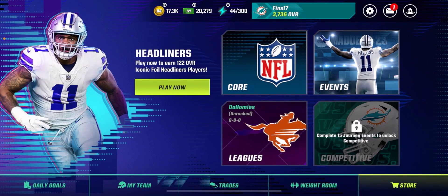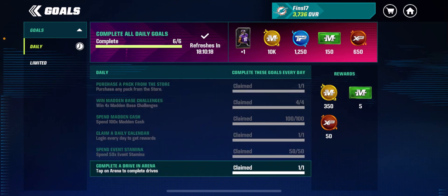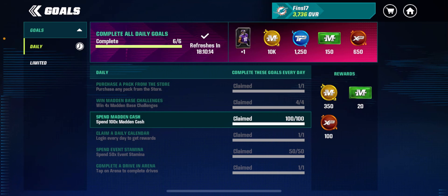The next way is by doing daily goals. You get Madden Cash for each daily goal completed. To unlock the full reward you need to spend 100 Madden Cash, and you get 20 back — so that's 80 Madden Cash lost — but you get 150 for completing all of them, along with a pro pack and all that good stuff.